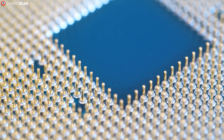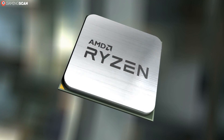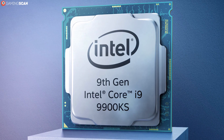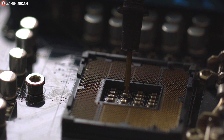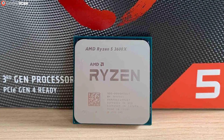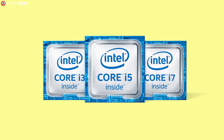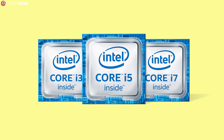Both of these CPU series use the same numbers to indicate the quality and power of their models, starting with the number 3 for budget options — as in AMD Ryzen 3 and Intel Core i3 — and then bumping this number to 5, 7, and 9. Interestingly, the numbers 3, 5, 7, and 9 are used instead of 1, 2, 3, and 4 just because they sound more impressive. And the letter 'i' used in Intel CPUs doesn't really mean anything — they just figured i3, i5, and i7 would sound cooler than the numbers on their own.